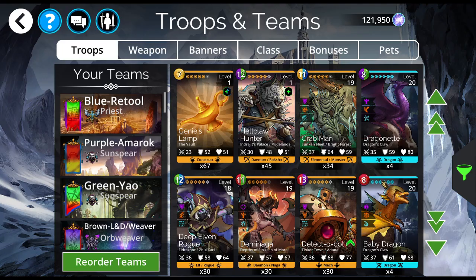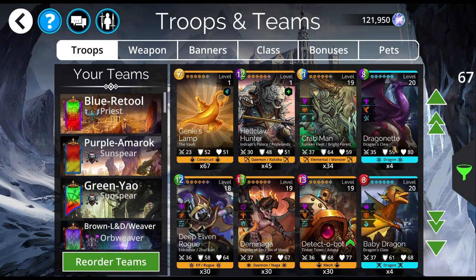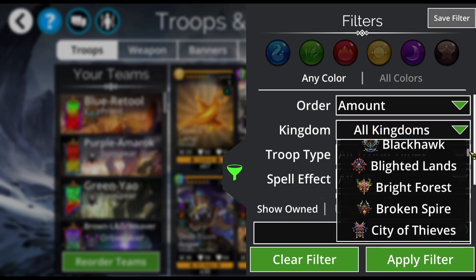I can't disenchant more than that. Now look — Dragonette is now down to 4 copies. You don't want to go below 4 copies on your Guild Guardians. Let me show you the Guild Guardians and I'll explain why — I explained this in another video, but let me do that again.